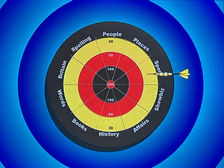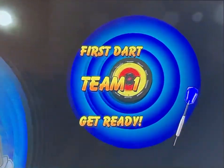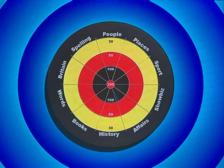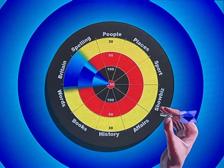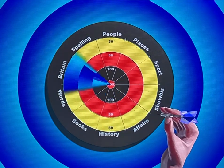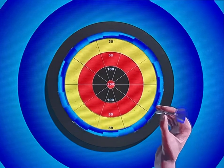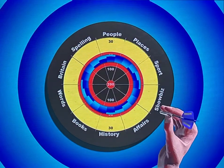The first team selects the category of questions they want to go for. Now get ready to throw a dart into your chosen category. Throwing a dart takes two steps: first, press enter on your remote when the blue sweep is over the section you want, then press enter again when the blue band is over the ring that you want.